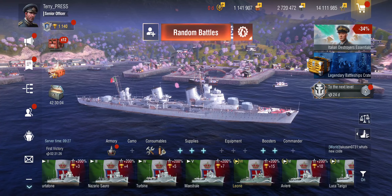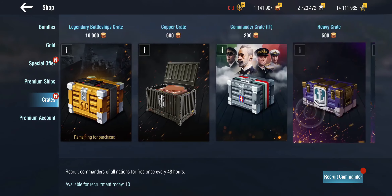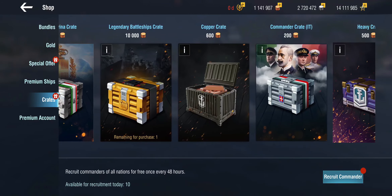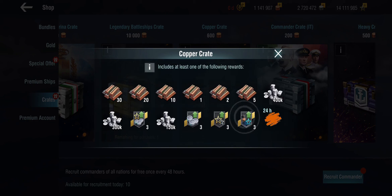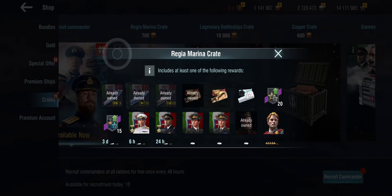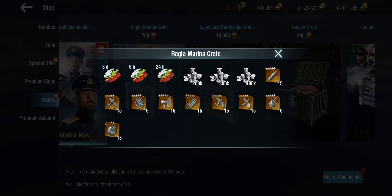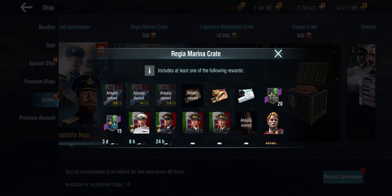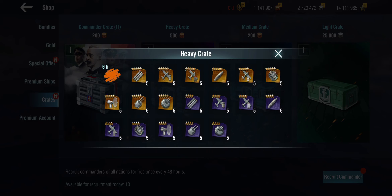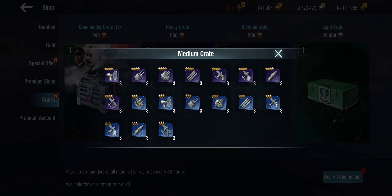There's a third way to get blueprints, and that's in the crates — not in the light crate, but in the medium and heavy crate, and obviously the event crate. If you look at any of these event crates, oftentimes they have blueprints in them. Event crates tend to have blueprint packs inside them. The heavy crate has the upper two tiers and the medium crate has the middle two tiers.